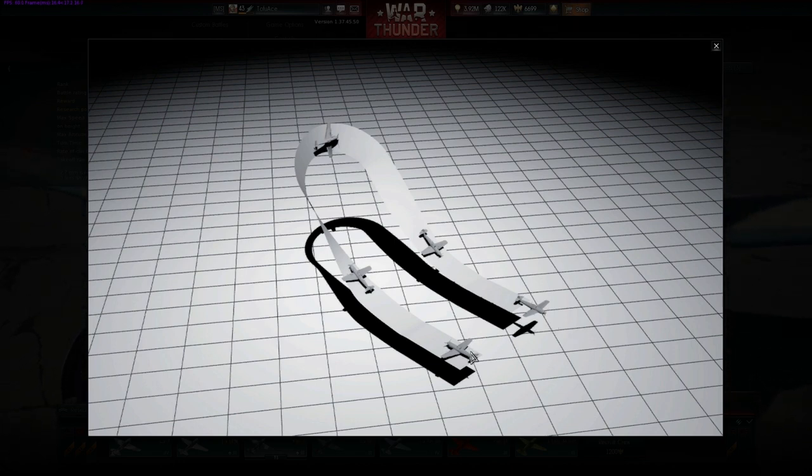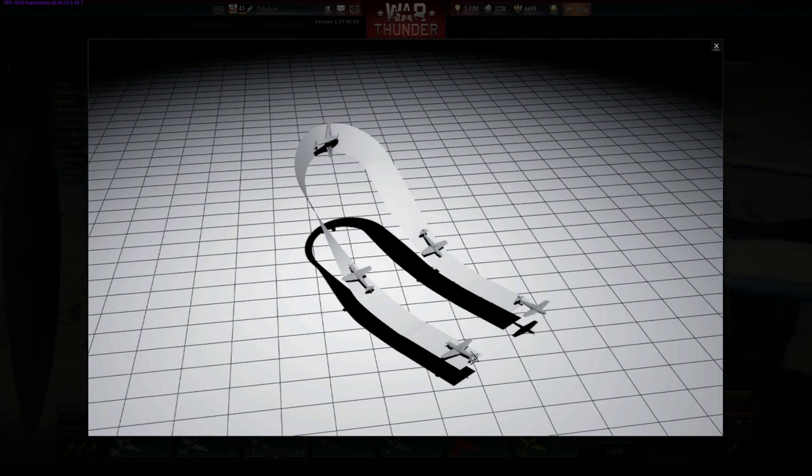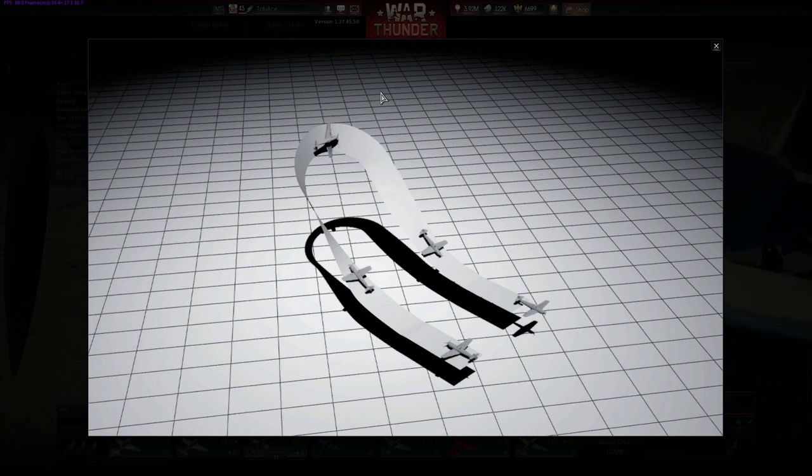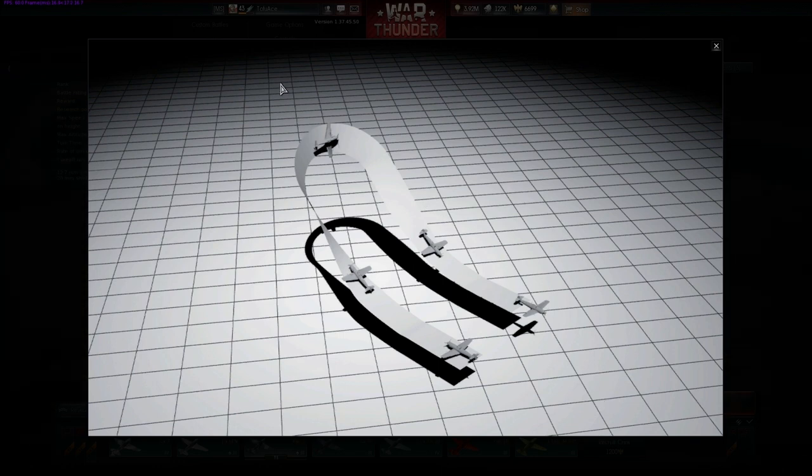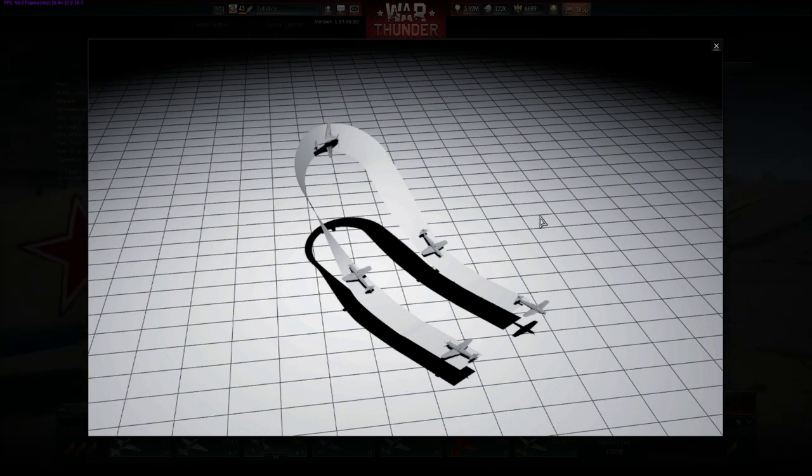This is a really good maneuver to perform at low altitude because you're not going to do a Split-S and dive down to do a 180 when you're already low — you might not have enough altitude and could crash into the ground. If you find yourself doing that a lot, go with the Immelmann turn first.